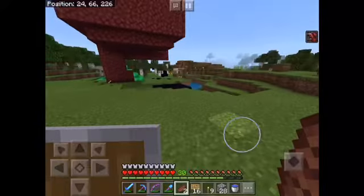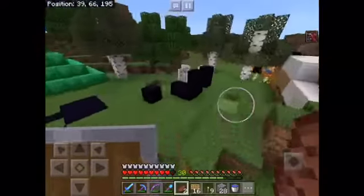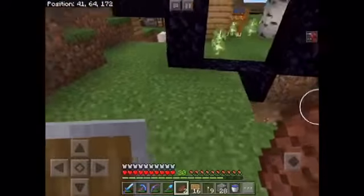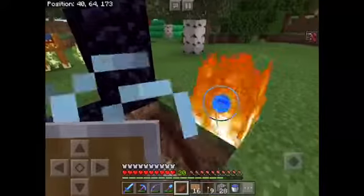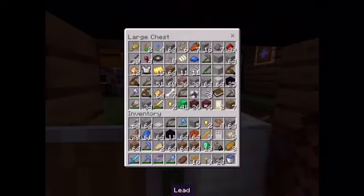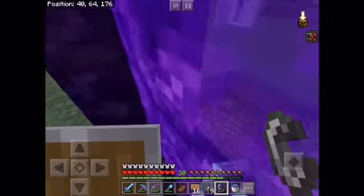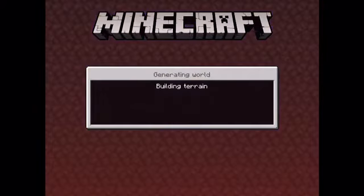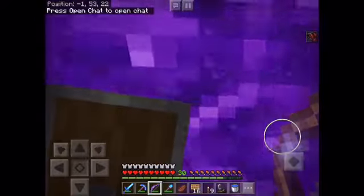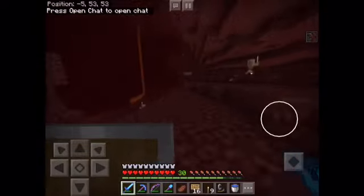How's it going gamers, it's your boy andrewkin15 here back with another video. In this episode we will be going to the nether and making a blaze farm. Let me go grab some flint and steel — oh it was already in my inventory. We're gonna go into the nether, surround it with cobblestone, and get about 15 blaze rods.